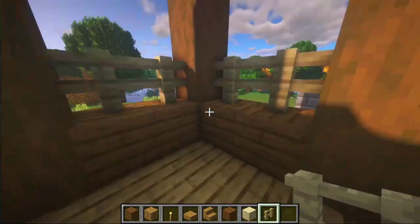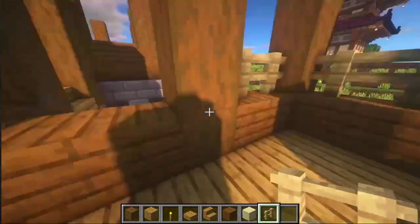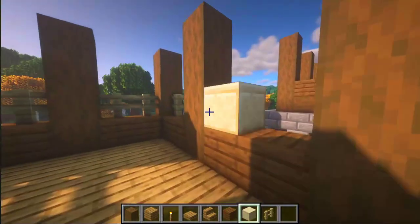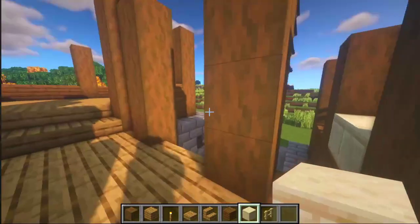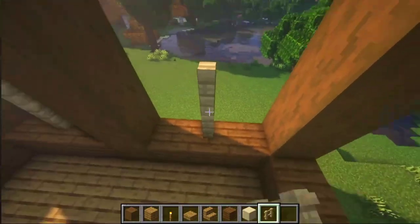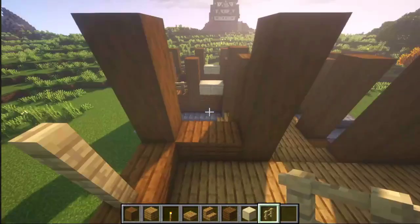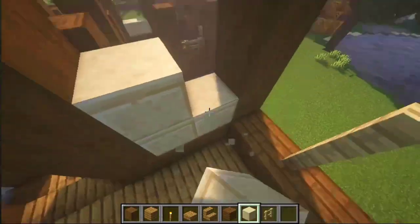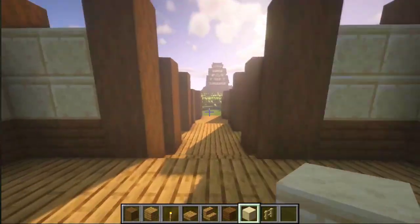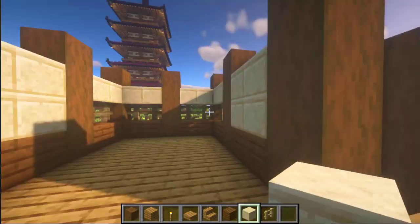Now in this long room, place some birch fences — it's not spruce, it's birch. Here and here, like this. On the other side the same. And the other space let's fill up with cut sandstone — here and here. Don't touch anything here. And in this room, let's place some birch fence here, here, here, and here. All the other space fill up with cut sandstone.